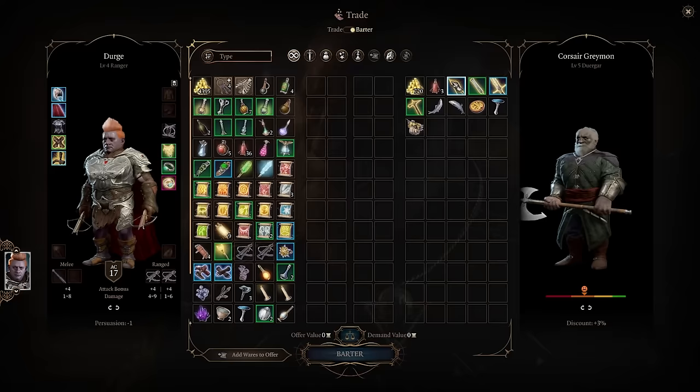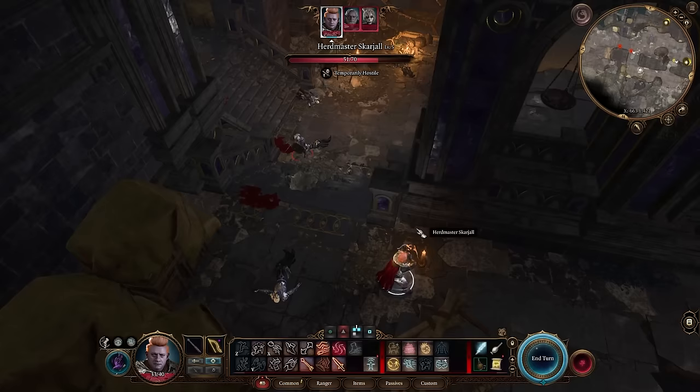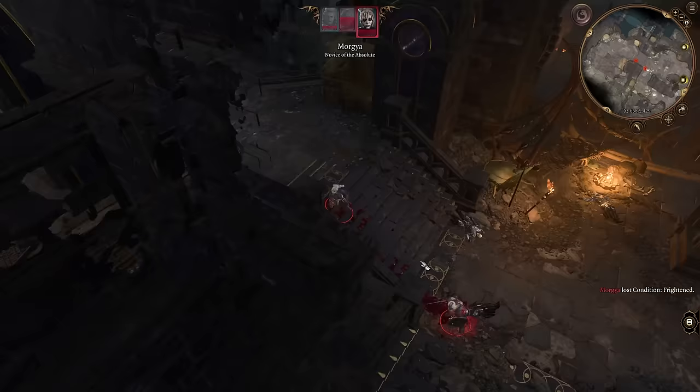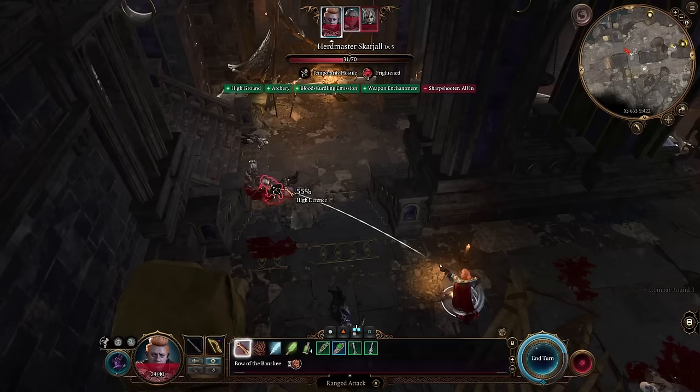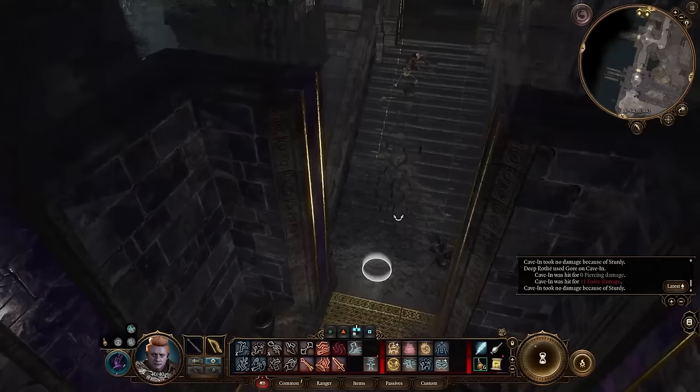Corsair Graymon has arrived at his shop, and he sells a bow called the Bow of the Banshee. This bow inflicts Frightened, which is a broken mechanic since enemies can't even take an action if afflicted, plus a little bonus damage. Notice how the Frightened one can't do a thing. Because it lasts 2 turns, we have a bonus to hit him next turn to reinflict the debuff. It's about time we retired our hand crossbows, since we have several uses for our bonus actions now.